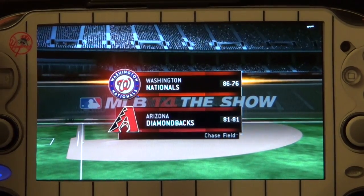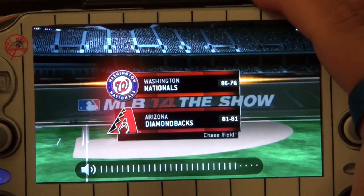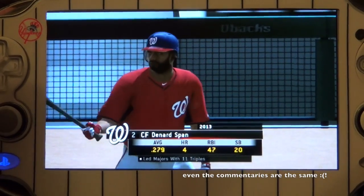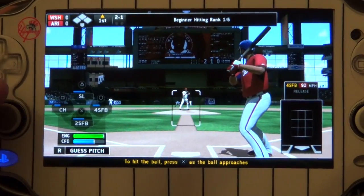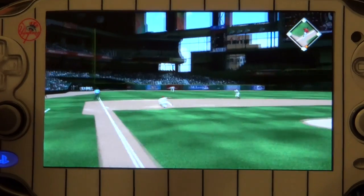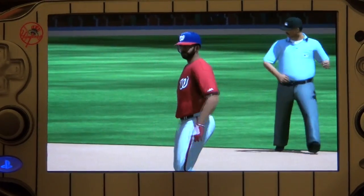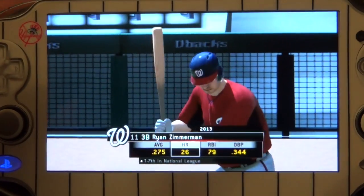One thing you're going to notice right away if you've played this game before is that the announcements and presentation are just the same as prior years. And like you see, the count started at two balls and one strike — I got a hit! They did that to make the game faster so you can supposedly play nine-inning games in less than 30 minutes. That's the point.